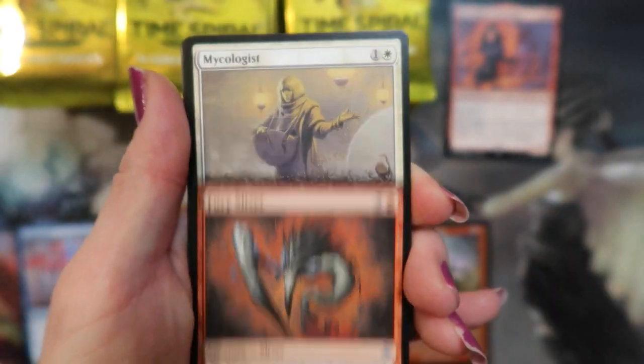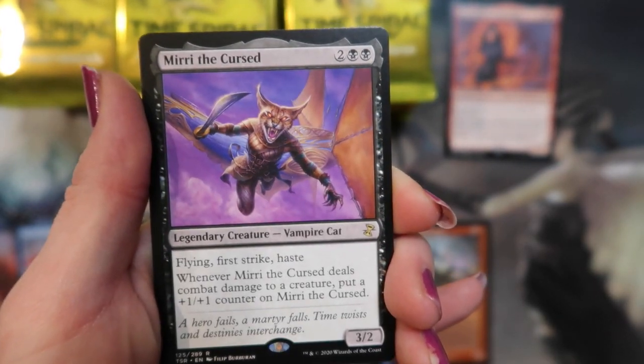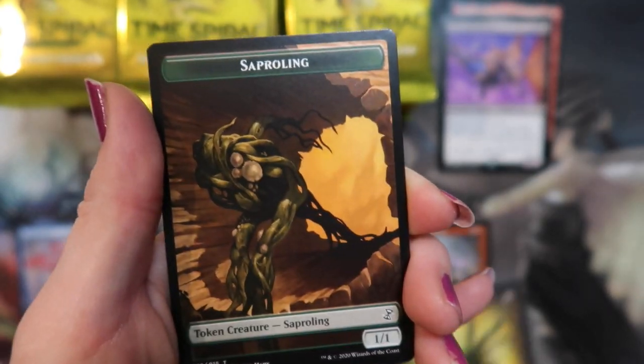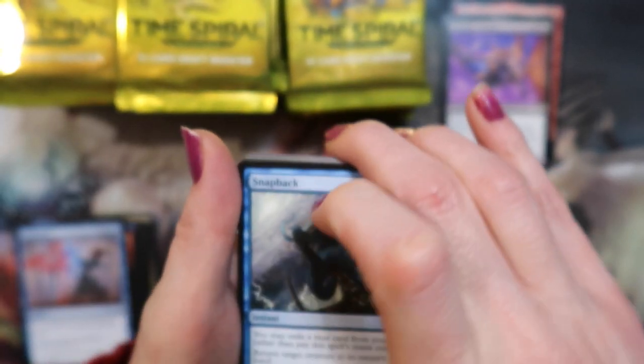Fury Sliver, a Mycologist, Jodah's Avenger, and Mary the Cursed — well, the Contagion Clasp and a sapling token. All right, first two packs not great, so get those bad ones out of the way so we can get to the good ones.